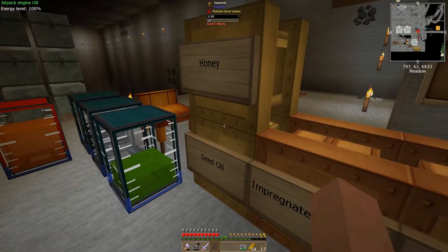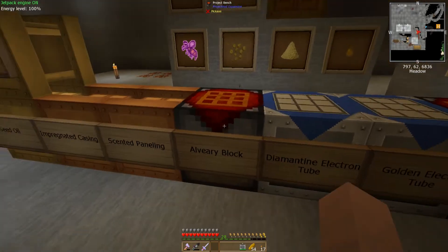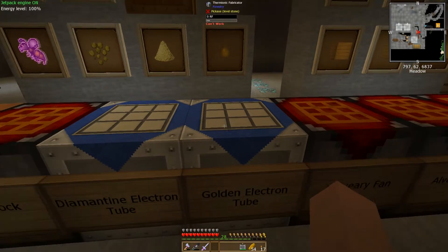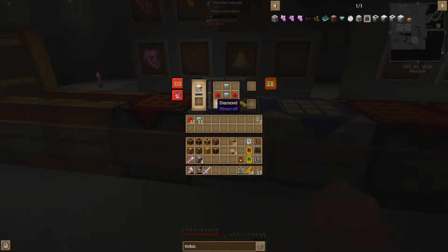Each one of these devices requires you to run power. You're also going to need golden electron tubes. You're going to have to take a thermionic fabricator, put sand in it with some power, and this will create liquid glass. Once it heats up, you can make yourself golden electron tubes with some gold and some redstone. Then you're going to make diamantine electron tubes as well — same thing with a little bit of power, some sand for liquid glass, a few diamonds, and some redstone. By this time in the game, you'll probably have plenty of this stuff.